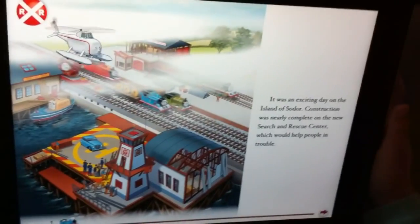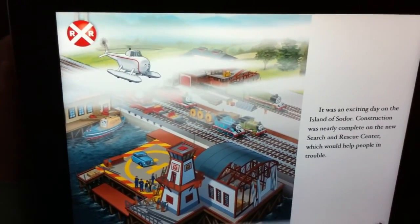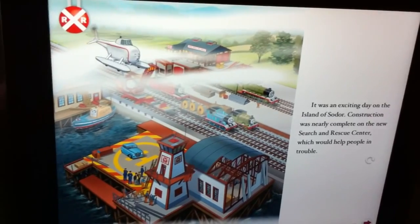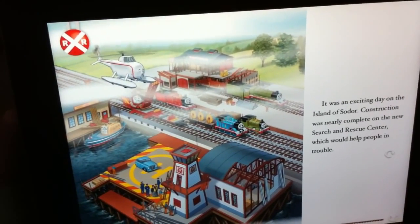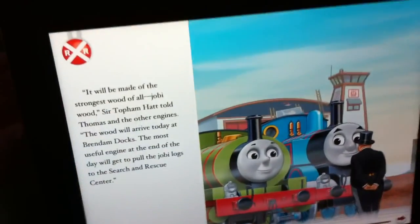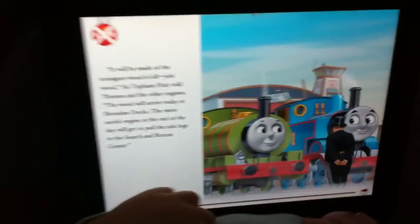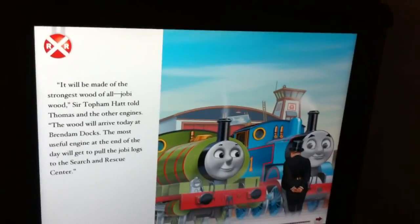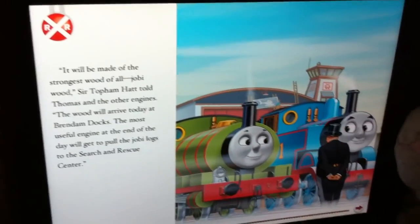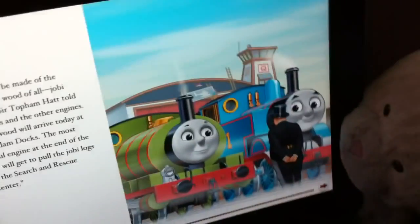Let's go to page one. It was an exciting day on the island, so this is really the fun part, huh? Construction was nearly complete on the new search and rescue center, which would help people in trouble. How do you turn the page? Don't you hit the arrow down there? It was funny because the train moves. It will be made of the strongest wood of all, Joby Wood, Sir Topham Hatt told Thomas and the other engines. Bunny likes it too, huh?